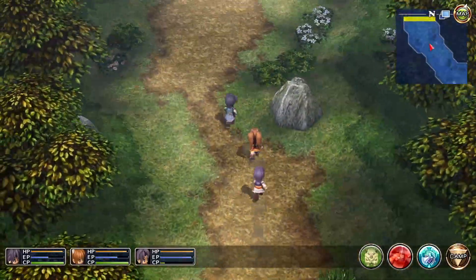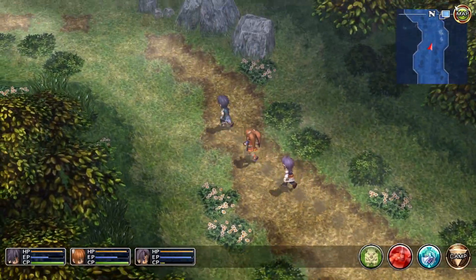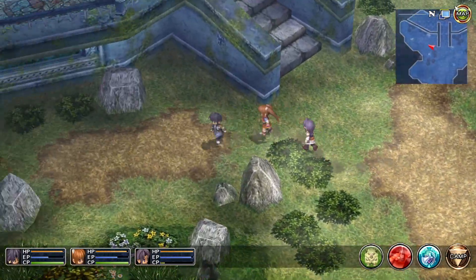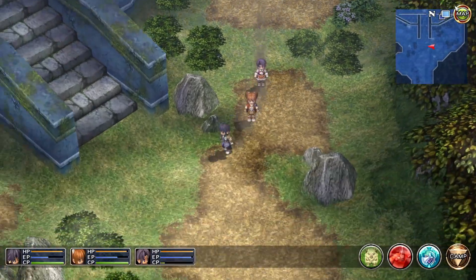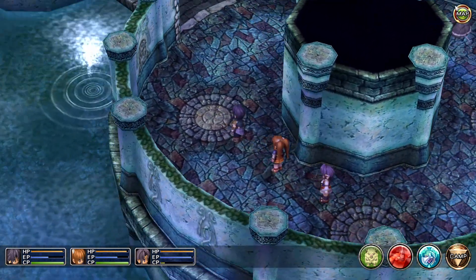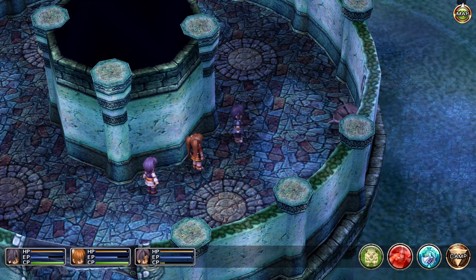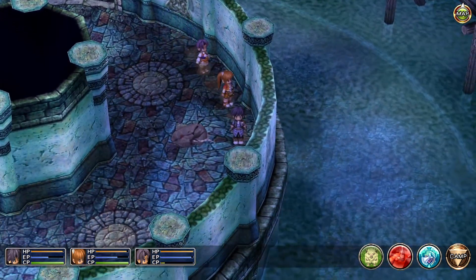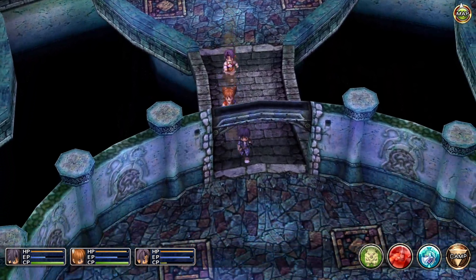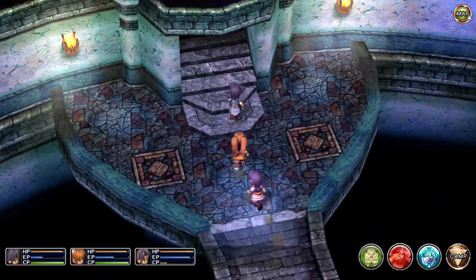We haven't actually been able to go in there yet, so there are quite a few chests for us to grab while we're in there — we're going to make sure we grab all of them. We got the outside chest last time we were here, so in we go. Saffil Tower! I'm going to go ahead and fight monsters while I'm in here but will cut out those fights. There should be about ten chests in this area — none on the first floor. We're going to go southwest first and up these stairs.